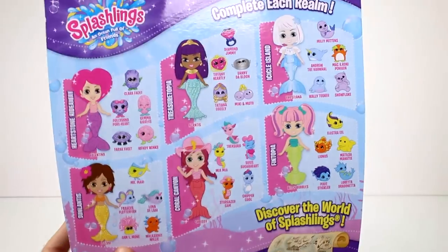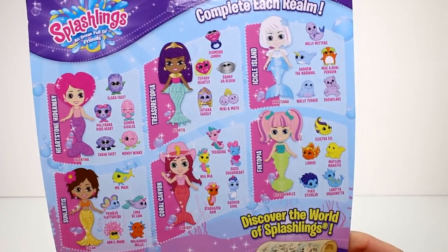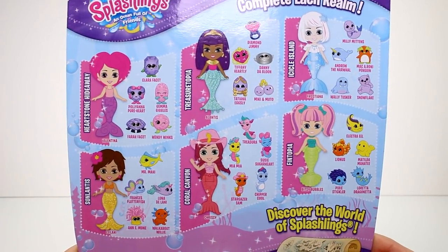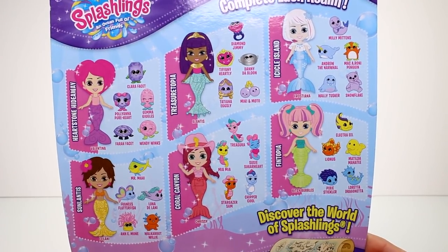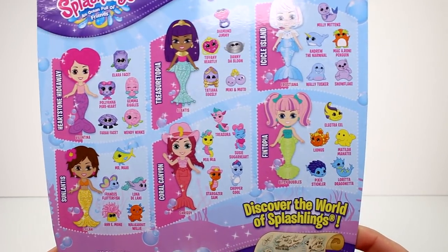Really quickly I wanted to show you the back of these packages — they are all the same on the back. And these are the realms: there's Hearthstone Hideaway, Treasurtopia, Icicle Island, Sunlantis,